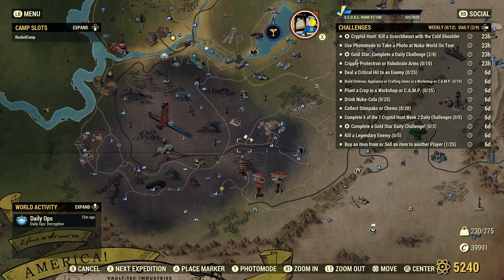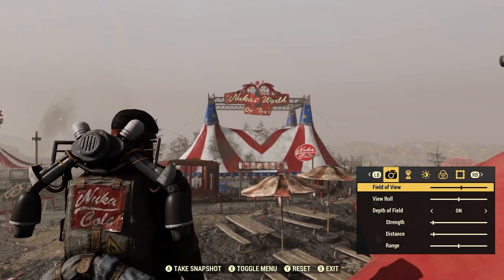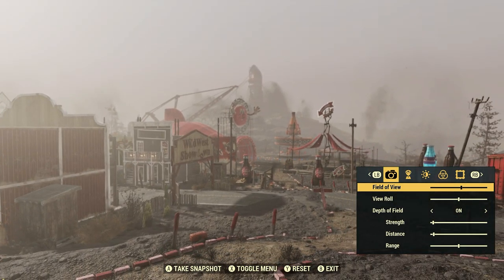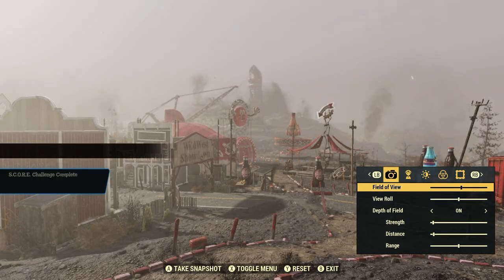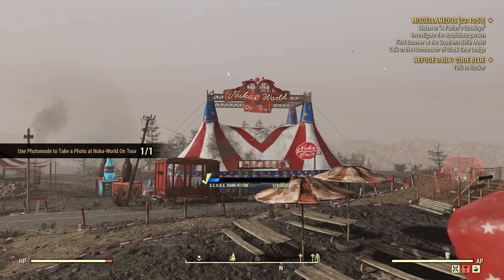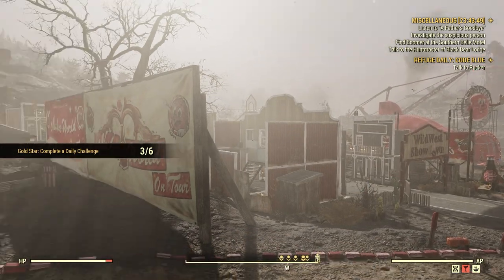You need to use photo mode. Go to your main screen — see the bottom of the screen says photo mode — and select that. This is how you know you're in photo mode. Basically anywhere in Nuka World on Tour, use photo mode to take a photo. Easy as that, couldn't be any easier.